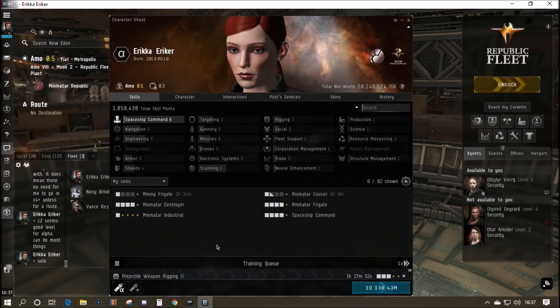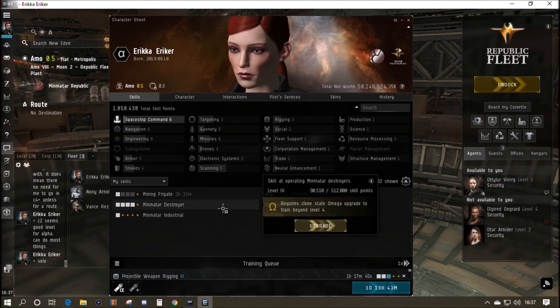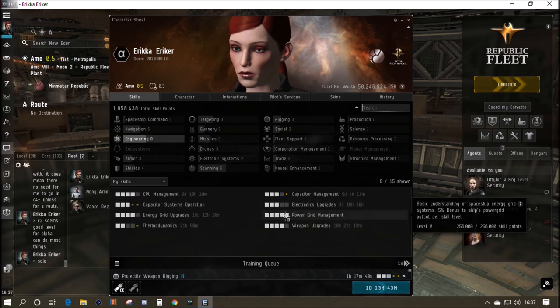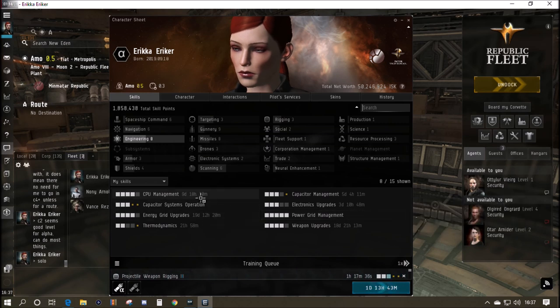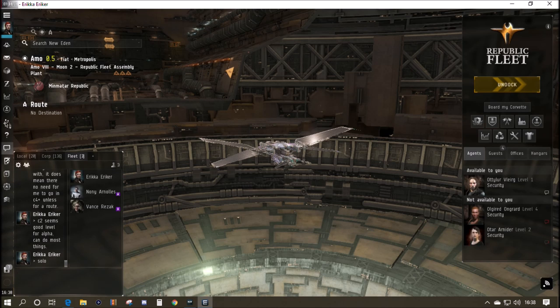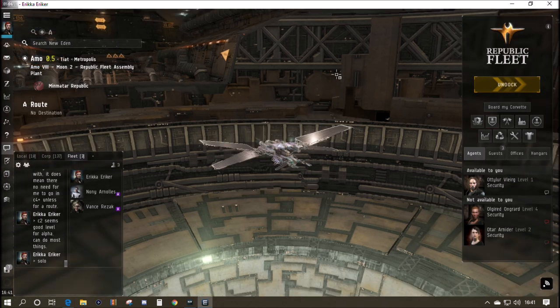Ship skills are getting there — I've got frigate four and destroyer four. I recommend you do the same since ship bonuses are involved. On engineering skills, I've got power grid management up to five because that's what I'm squeezed on, and CPU management is at five. Navigation skills are all trained to three apart from acceleration control. Drones is the one thing I haven't really started training yet, but that's next on the list.